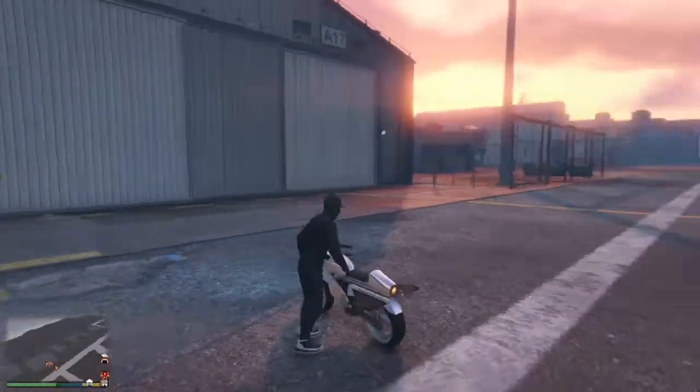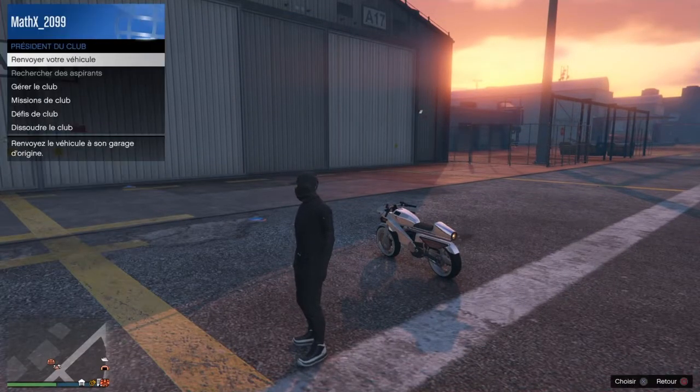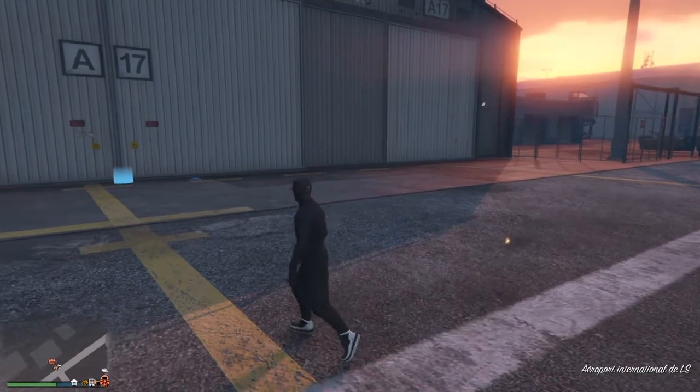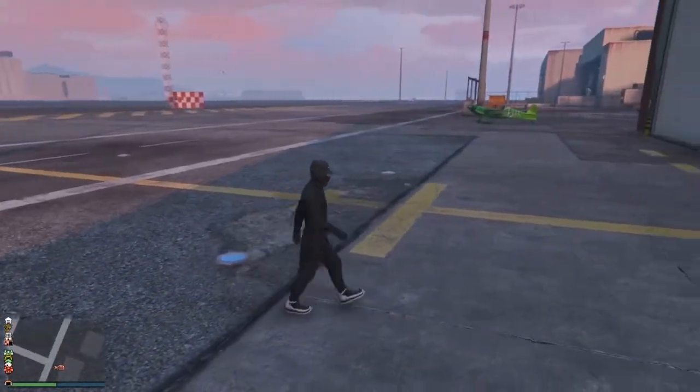Vous allez le détruire ou le renvoyer. Par exemple moi j'appelle l'Oppressor via le club de motard, je vais le renvoyer parce qu'il ne faut pas de véhicule dehors. Voilà je l'ai renvoyé. Si vous n'avez pas fait le glitch, ça veut dire que vous avez un véhicule personnel dehors.